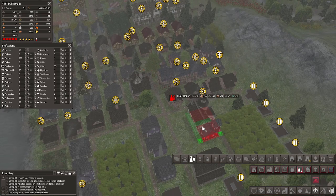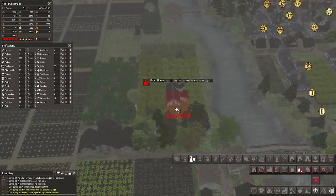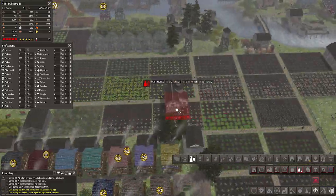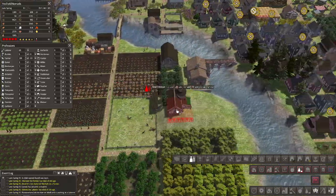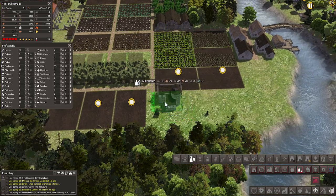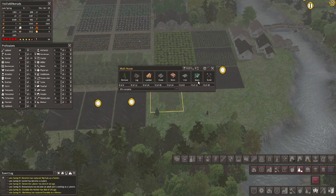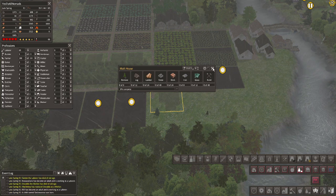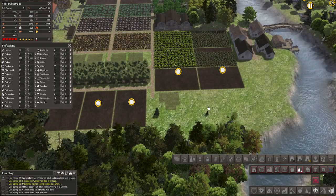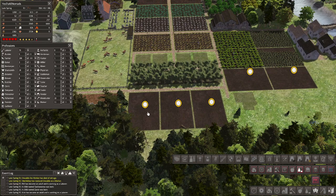I don't see anything here about a malt house — oh my gosh, there it is! How dumb am I? Well, I know what we're building down here. Once that gets built — if it ever gets built because of our glass problem — we can make malt and beer, and then we can make strong beer with all of our hops.